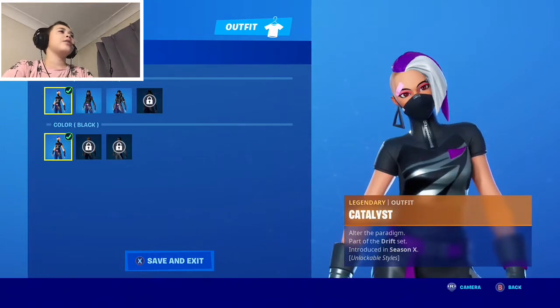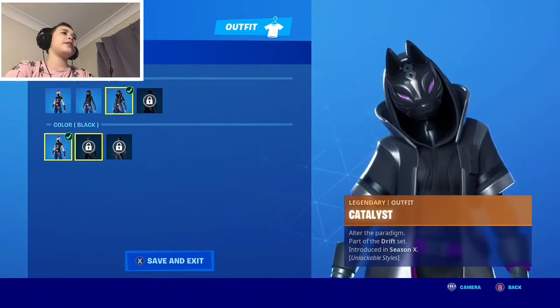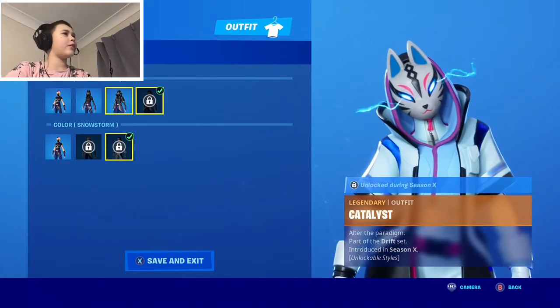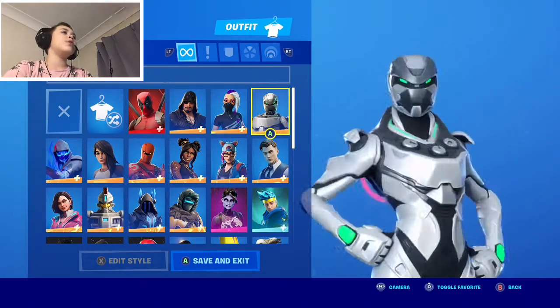This is Catalyst. There are different styles like the short sleeve hoodie, overcoat, and then we have the Rift Storm style, Snowstorm, and then Overcharged, which I do not have.